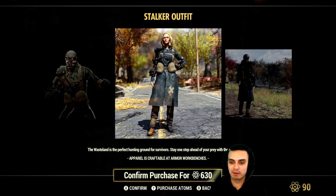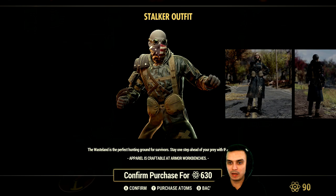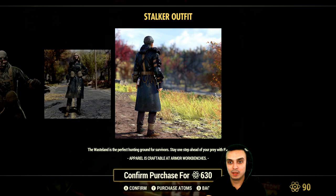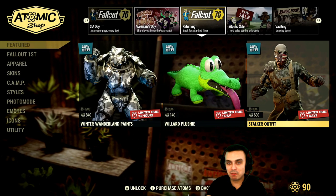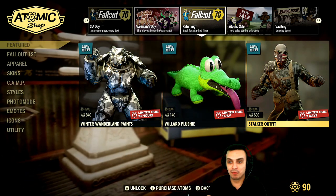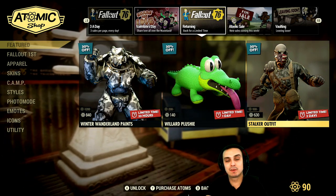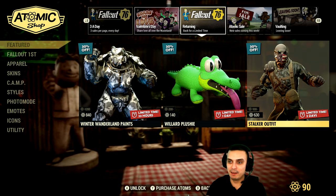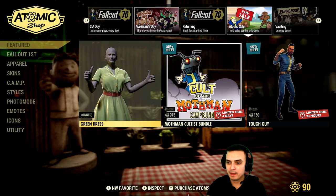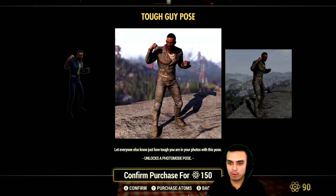The Stalker outfit I highly recommend — get it if you don't have it. I have it on PC but not on Xbox. When you buy this outfit you get the actual outfit, the bandana — the top bandana — and the goggles, so it's a good deal. I'm on a little boycott as you already know, I already canceled my Fallout First and I'm not going to be buying items, so I'll have to save up and buy this outfit on the next return. Then we have the Top Guy photo pose.